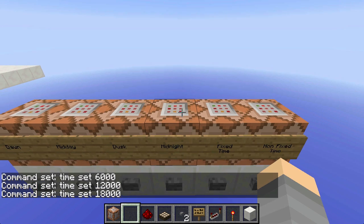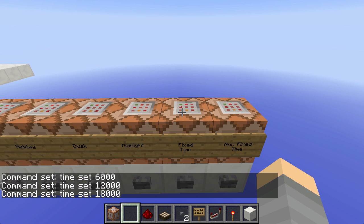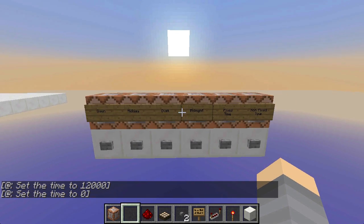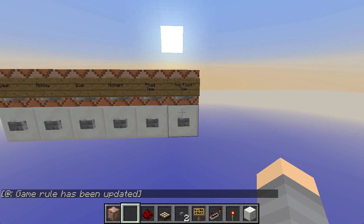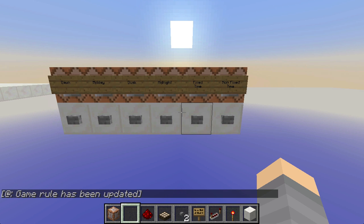These last ones are special — they stop and start the day-night movement. The command is /gamerule doDaylightCycle false, which stops the movement of the sun. And the same but true, which starts the movement again. Let's test it — done. You can see the sun not moving. I click and it starts. I stop it again. So like this you can control time perfectly with no clocks.